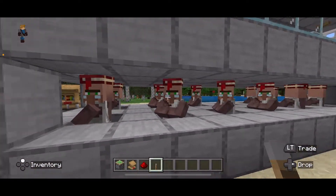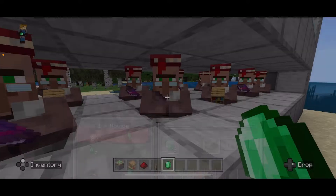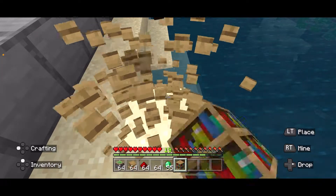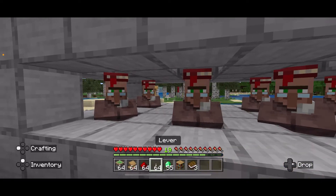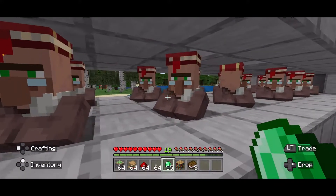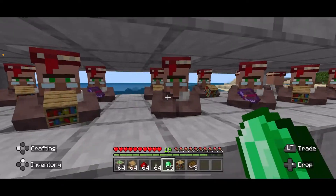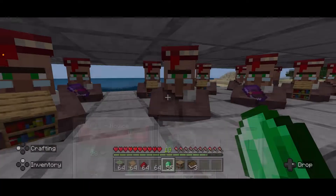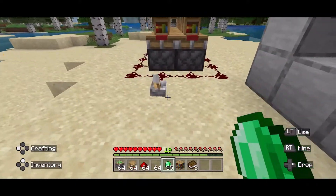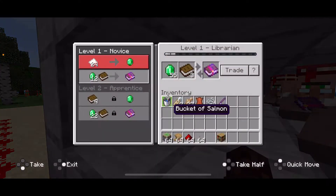We have our villagers over here, and if we pull out emeralds, they are either going to offer us books or bookcases. The bookcase — we don't really want right now, though you might want one just to get free books. You break it with your hand or whatever, and you get books, so we can trade easily once we do get our mender. We're just going to see if we get a mender. Unbreaking 3 — that's good. We already got a mending book on our first try, but let's try again to see if we can get a different price. Usually I don't get that on my first try, but I do usually get it within the first few tries. If you didn't get a mender, you flip the switch, everyone turns to normal villagers, and then they reset as librarians again.